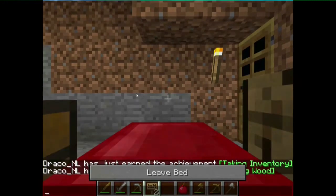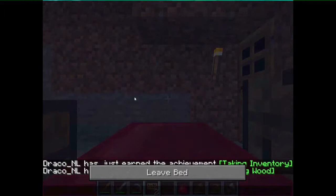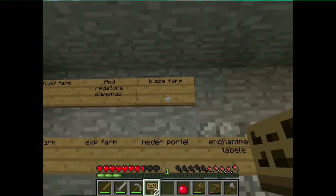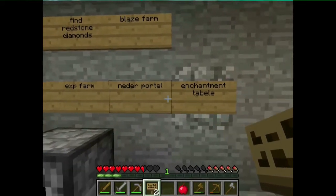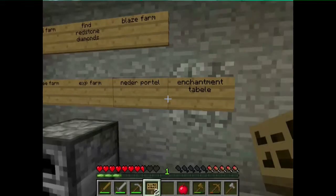Let's very quickly go to sleep so the zombie will die. I have thought of three more things that I can make: a blaze farm — but of course we need a portal for that, and diamonds — and an enchantment table.